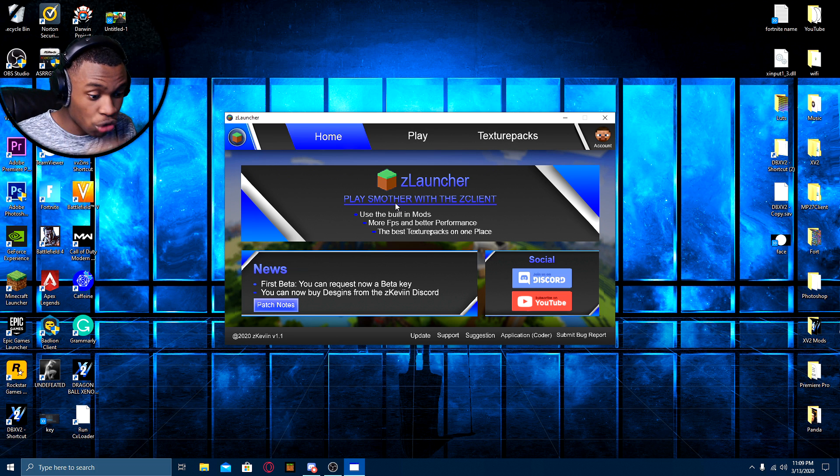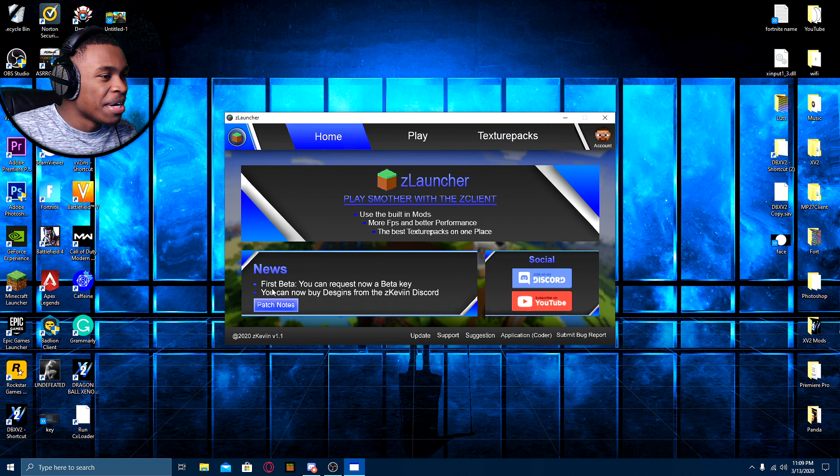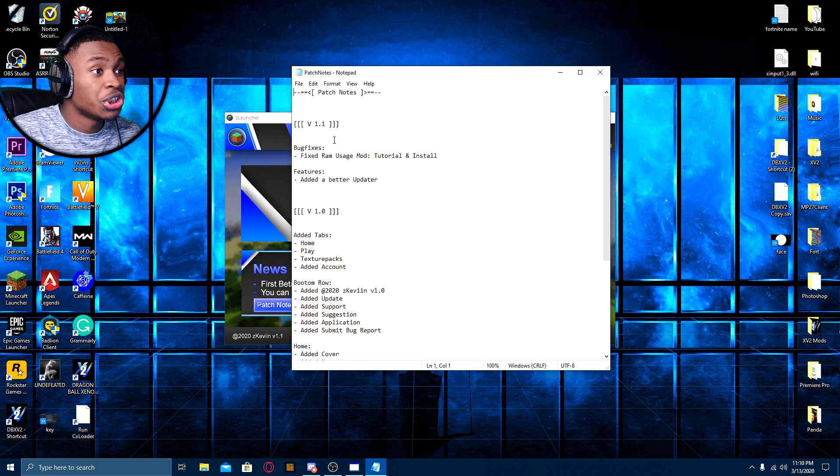The best texture packs all in one place. Unfortunately, the texture packs are not available yet — this is a beta, so not a lot of things are going to work, and there are a lot of improvements. Hopefully they'll add it in the next version. We got the news over here, which is awesome. First beta — you can now request a beta key. The owner gave me a beta key through Discord, sending an email with it. You can also buy designs from Z Kevin's.